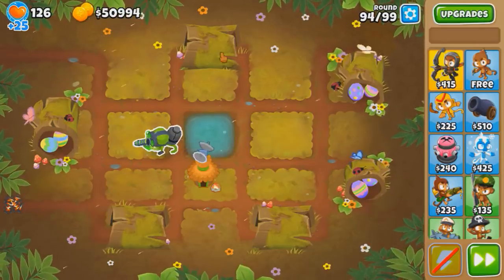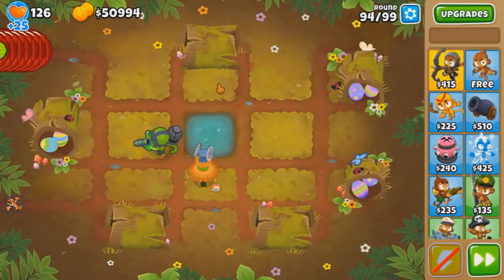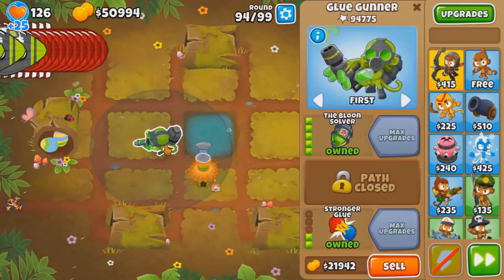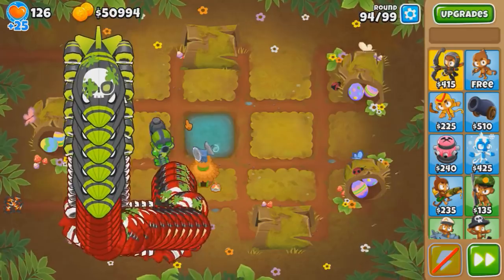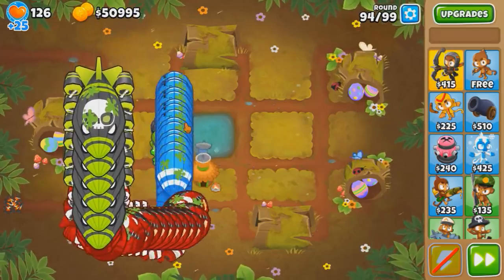And now for round 94, again same thing as the other round - sell for a Super Glue and get the Solver back. And we still have 51k, that's a lot of money. Glue's highest round was 85, so we smashed that. My goal is 100 - I know we can't beat 100, but I just want to get there.